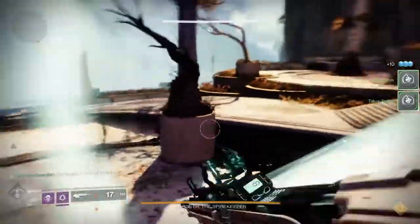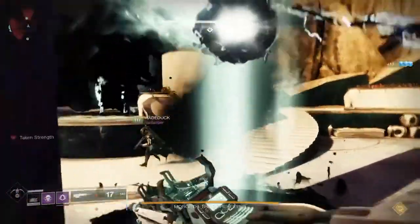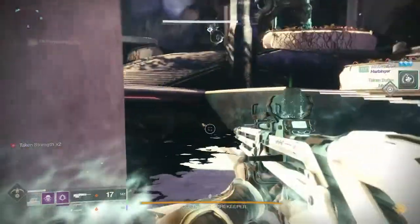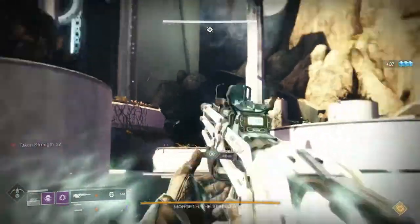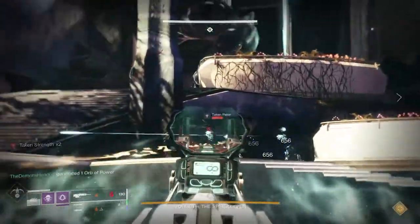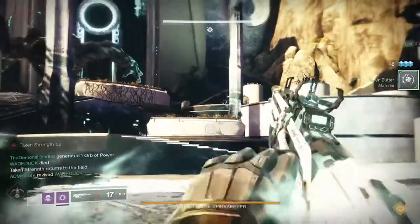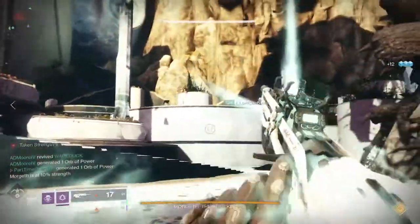If you die from picking up three, that Taken Strength goes back on the field and you'll have to collect it again. Get those first two and kill Adds as quickly as possible on the right and left, because at the top, in the back of the area, more Yellow Bars will spawn. It's very important to get those down because at one point there's going to be a Knight on each side that'll drop an Eye of Riven. You'll need two designated players, one on the right and one on the left, to kill those Knights and collect the Eye of Riven — similar to the mechanic in Vow of the Disciple.